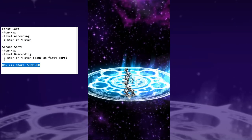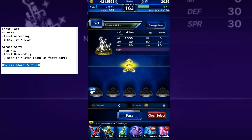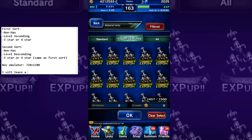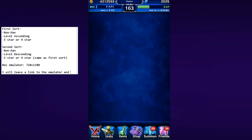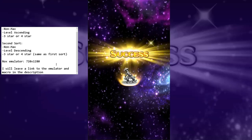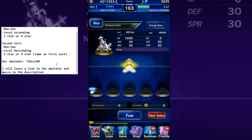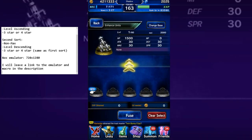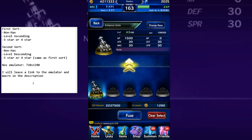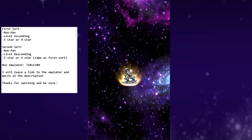The Nox Simulator size is 720 by 1080. Unfortunately I don't use MEmu — if I get a lot of MEmu requests maybe I can, but for now I just use Nox. I'll also leave a link to the emulator in the description, as well as the macro. That's basically it — I just wanted to do a quick video on that. I will put up a video of Esther versus Scorn of the Beast tomorrow to figure out my team comp. Thanks for watching and be sure to subscribe!